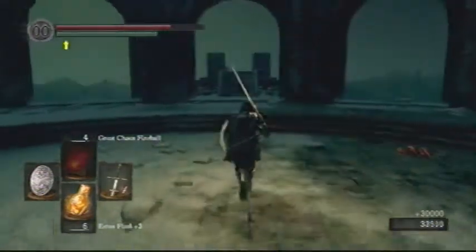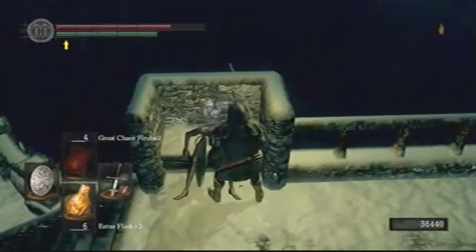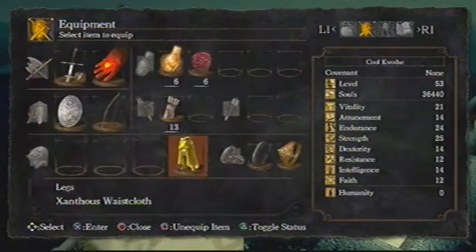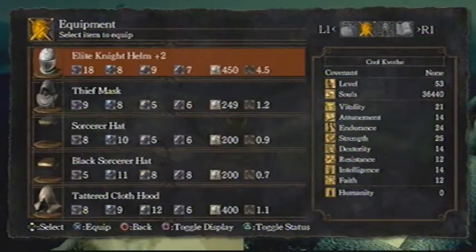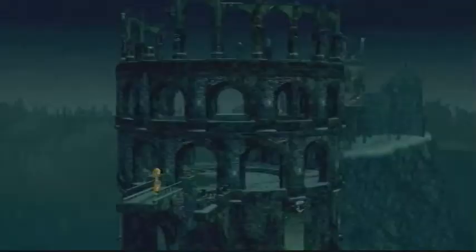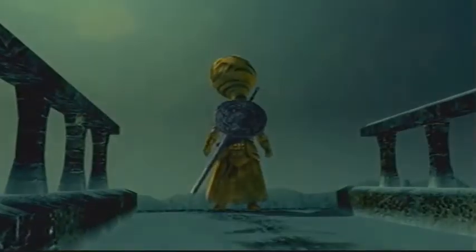You get Twin Humanities and 30,000 souls for beating Priscilla, which is a fairly good amount. And if you killed the NPC invader like I did, this corpse will be here with the Xanthus set. It looks hilarious, so I'm going to put it on — most of it's not really that crazy, but the helmet, the giant turban, is just so funny looking. A cool thing is you can actually trade that turban to Snuggly the Crow. There are several videos on YouTube showing what to do with Snuggly the Crow. You can trade the Xanthus crown to Snuggly the Crow for another ring of favor and protection. So if yours breaks — the ring you got from Lotrek — you can get another one. Just something to keep in mind if you end up breaking the ring; it might be worth it, especially if you're someone like me who never uses the set at all.